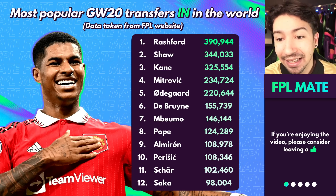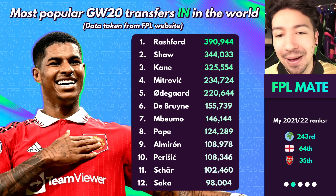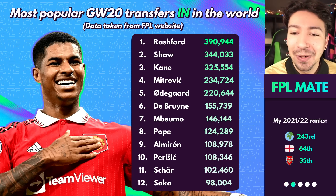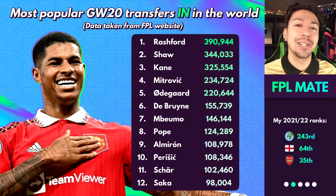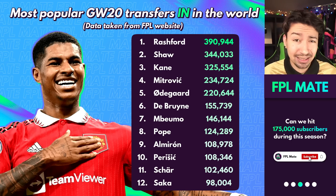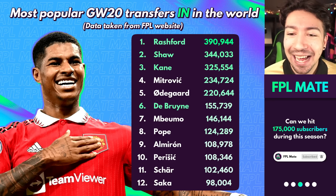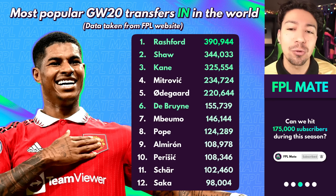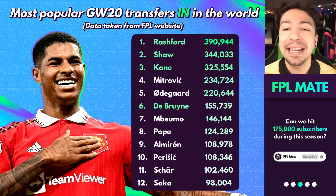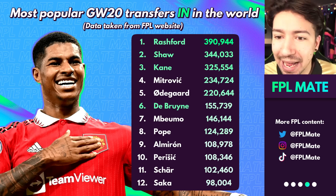There are some other surprising players in there like Mitrovic - didn't really expect to see him in there, don't really understand that one. What I like to do is see if our experts agree with these popular transfers, and I can tell you there is a degree of agreement. Rashford, Shur and Kane are also being fairly heavily transferred in by experts, so these are generally speaking good picks. Aside from that, De Bruyne is fairly popular as well, but it's really only these four gaining any traction among experts.